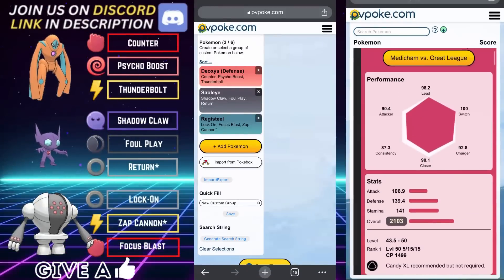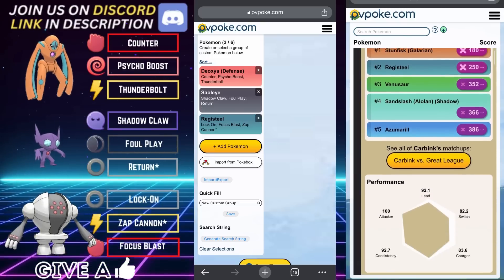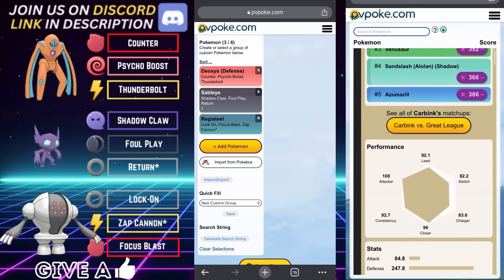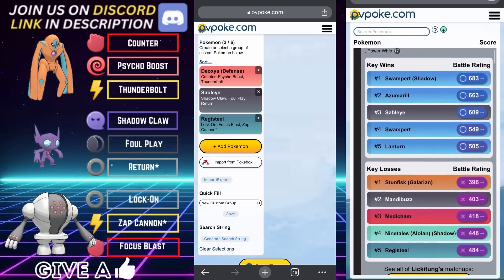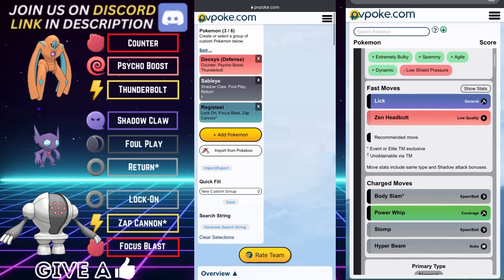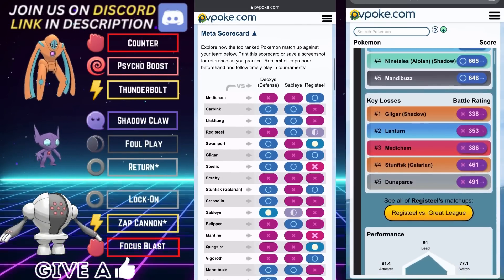Team number four: Defense Form Deoxys on the lead, Sableye on the safe swap, and Registeel in the back as the closer. If you don't have Deoxys or aren't comfortable using it, you can replace it with Swampert, which arguably addresses some of the threats to this team slightly better on the lead. The scorecard: B for coverage, A for bulk, B for safety, and an A for consistency.